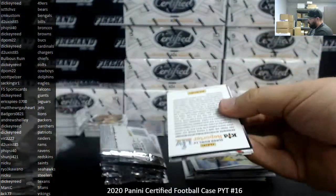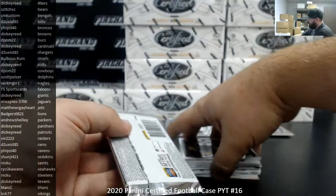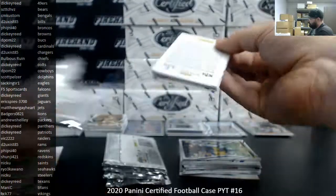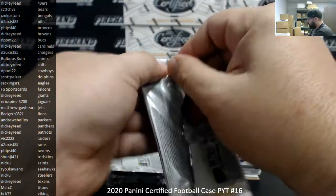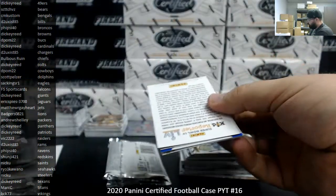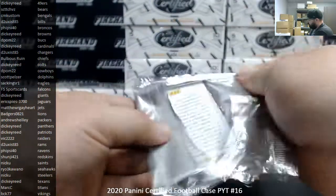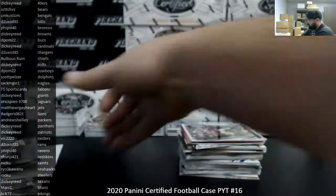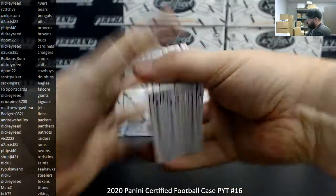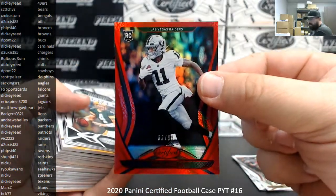It's gotten to the point where the football products that qualify for the shield bounty — we have to basically treat those products like PYT breaks, even if they're in team breaks. They've got to go up at a time that everybody knows they're going to be live. Box 3 — Henry Ruggs III, number 299 for the Raiders, Raiders going to Vic.